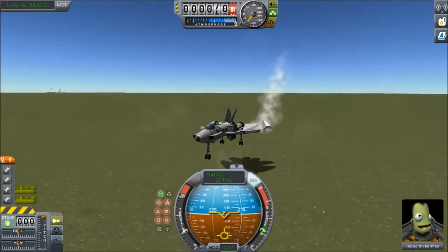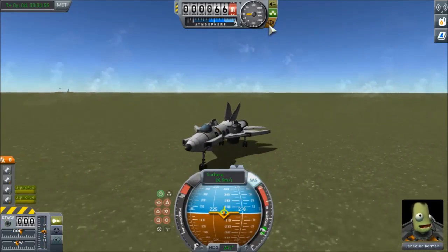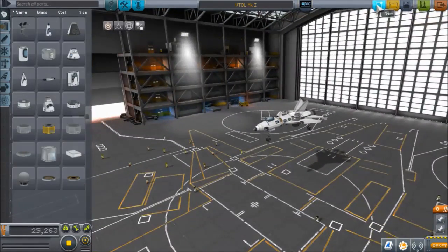I'm just going to land this here. It's pretty easy to land — sometimes you smash it like that. Anyway, I'm going to revert the flight to the space plane hangar, and now I will show you how to make a VTOL.